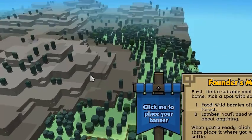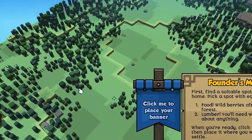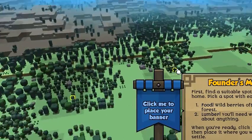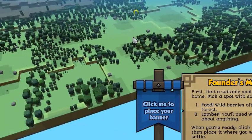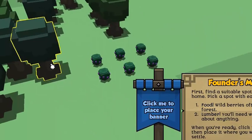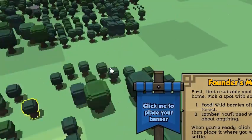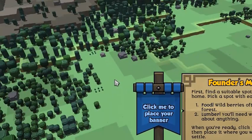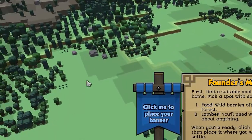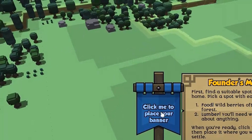This is like the third time I've gone through the very beginning of this. The first thing we have to do is find a place to settle — it says here you need food and you need lumber. I think down here might be the best. These are the berries and these are the trees, though you can't see them since there's no on-screen prompt. Maybe it should also be next to some stone. Let's put our town right there, because there's stone and trees and berries.